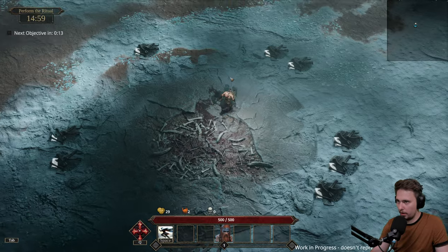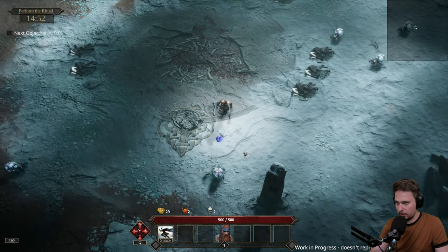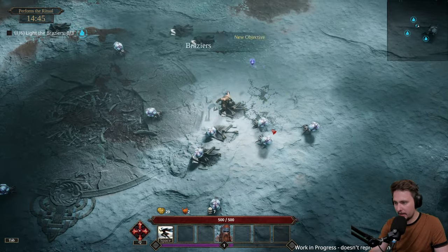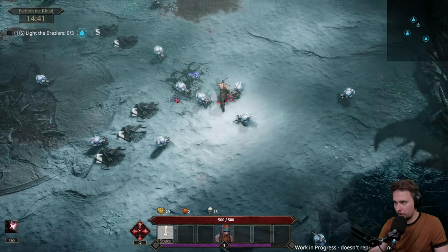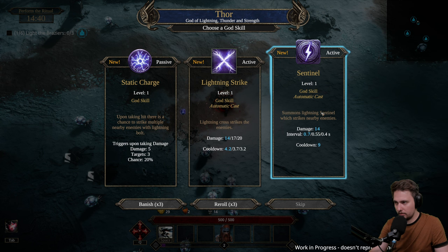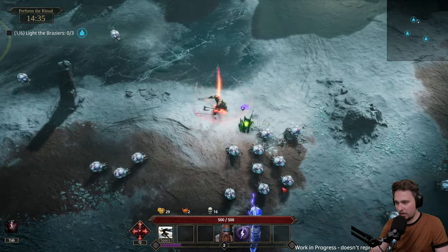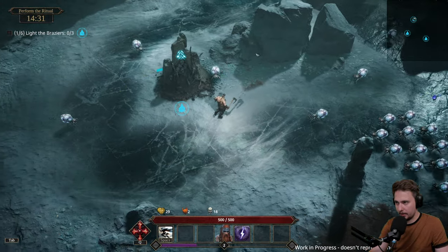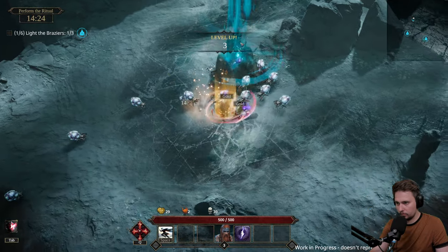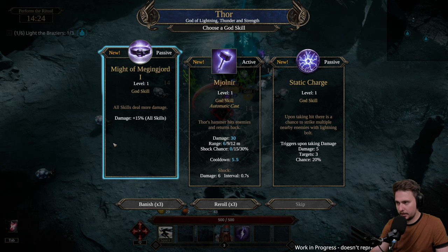I'm going back to Thor. Talisman skill - I've never used my talisman skill, what is that? There's Q but I don't know about E. Thor - lightning strike, let's go sentinel. He will stay in place and just zap everyone - I don't know about that but we have it now, we need to deal with it. Thor - static charge upon taking damage, we don't want that. Let's go with the hammer.